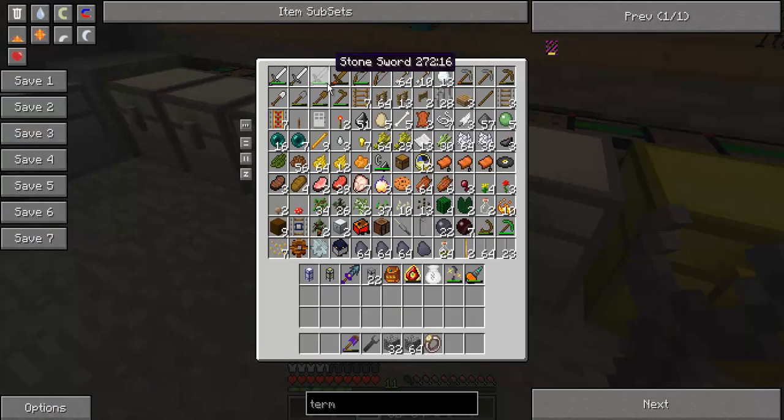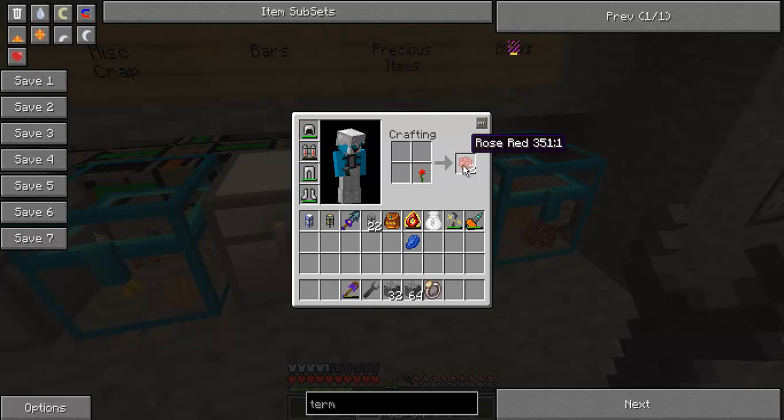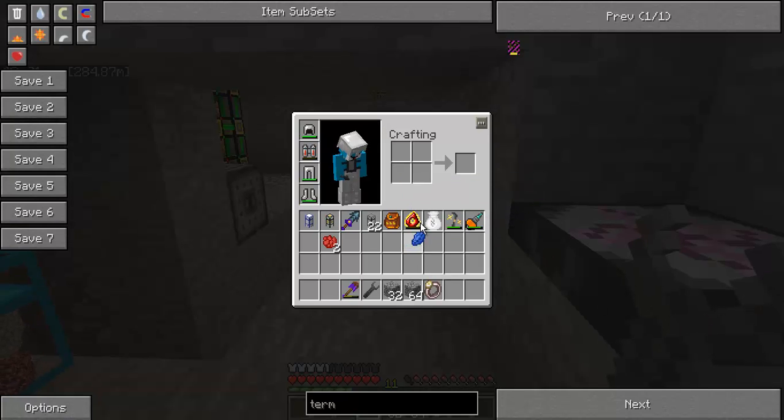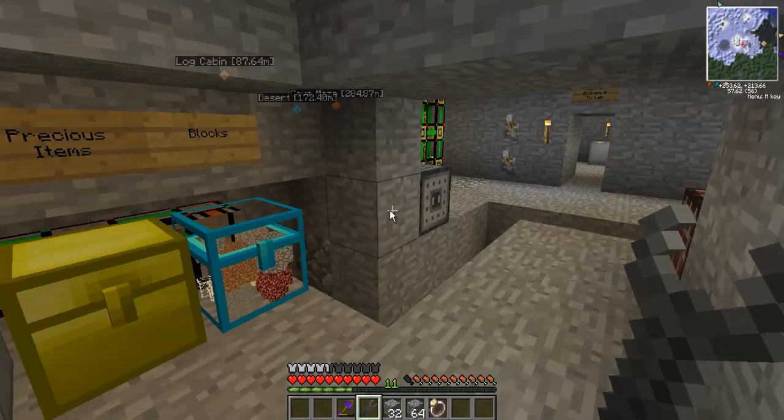Purple dye. I should have some indigo flowers but obviously not. I'll just get some lapis instead, I've got plenty of that. Get the red dye out. I'm going to make sure that this knows about it. It does know about it already. One lapis, one red dye — there's my purple dye. I'm going to teach my purple dye to my transmutation table so I'll have to do it again. And then I've got my two purple dye.